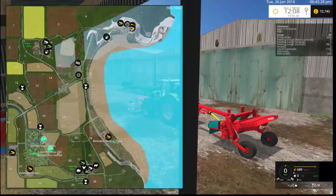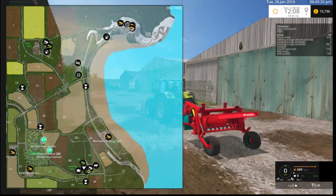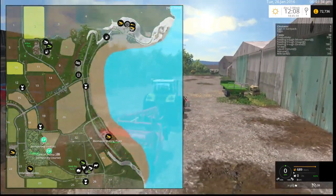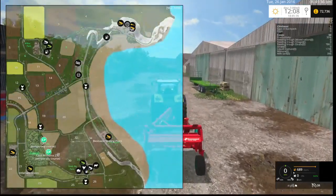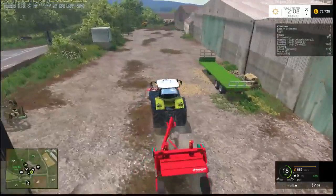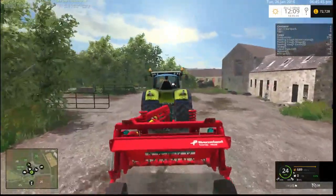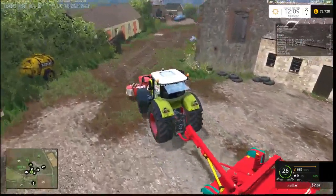So what grass fields do we own? 31 and 7, 6, 7. Right, okay so we don't own too many. Let's go to field 30 — no, 31. Yeah, that's it.